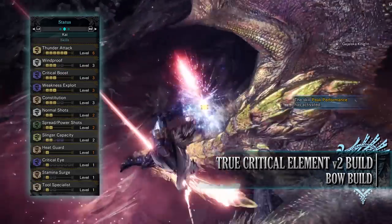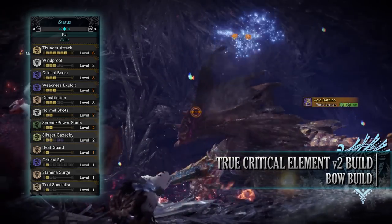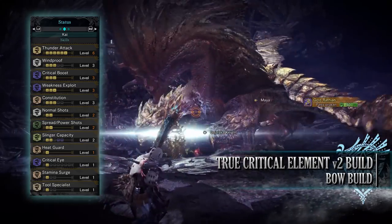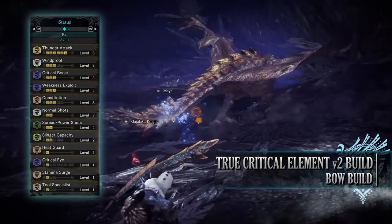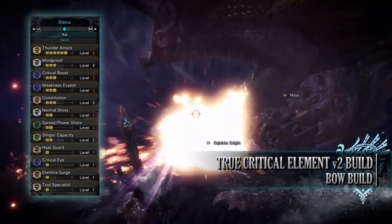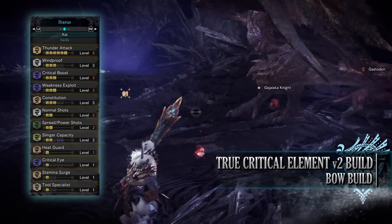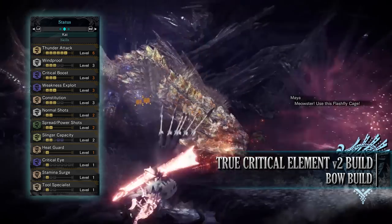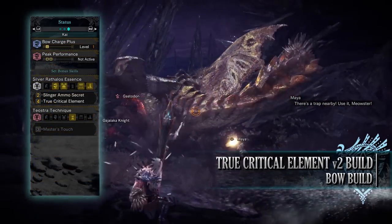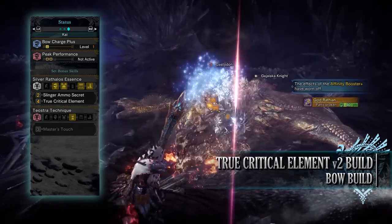As for the skills: Thunder Attack level 6, Windproof level 3 — a byproduct of the gear. Critical Boost level 3, Weakness Exploit level 3, Constitution level 3, Normal Shots level 2 — this increases the damage of R2/RT shots but only the raw attack portion, not elemental — which is why we need a bow with a decent base attack rating. Power Shots level 2 increases damage of power shots (Circle or B), again only the raw portion — another reason for a decent attack rating. Slinger Capacity level 2, Heat Guard level 1 helping ignore heat effects in areas like the Elder's Recess and Guiding Lands. Critical Eye level 1, Stamina Surge level 1, Tool Specialist level 1, Bow Charge Plus level 1. With the Evasion Mantle: Peak Performance level 2 increases raw attack so long as we have full health. The set bonuses are Silver Rathalos Essence, Slinger Ammo Secret, and True Critical Element.